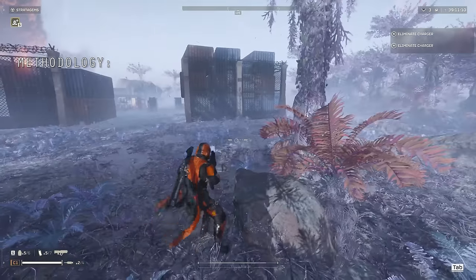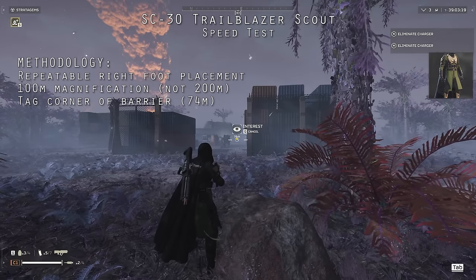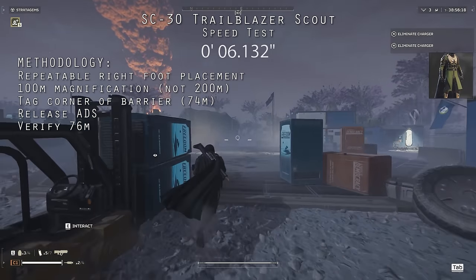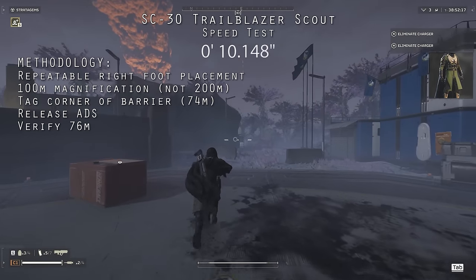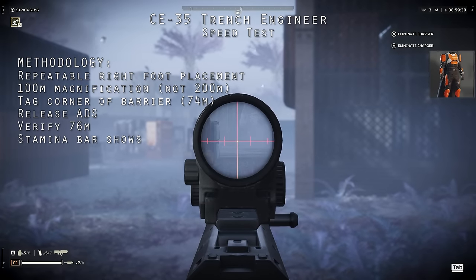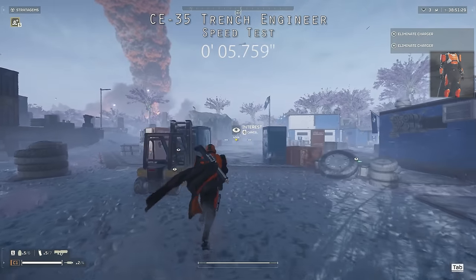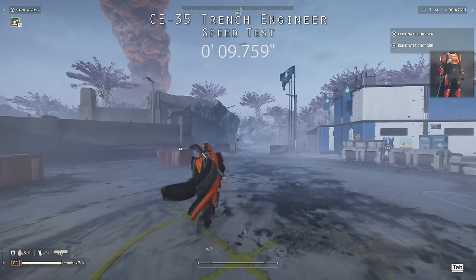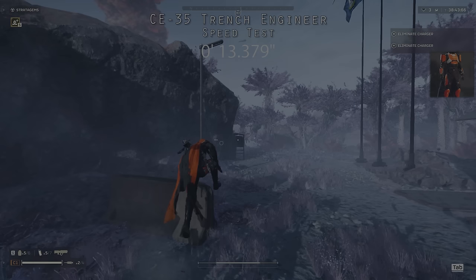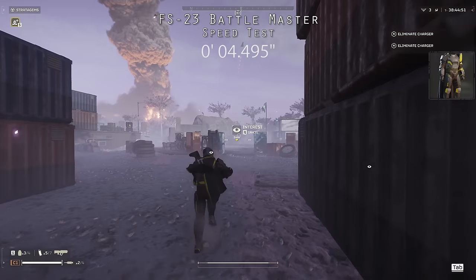For speed testing, I placed my right foot on a specific rock, scoped in with a 200-meter magnification setting on my Liberator to the corner of a concrete barrier ensuring it read 74 meters, released ADS, and verified the distance measured 76 meters. I sprinted to the barrier and hopped over it. The time frame measured is from the moment my stamina bar begins to appear to the point where my right foot is on top of the barrier for the vault. Since this includes a partial vault, the speed in meters per second is likely slightly faster than the values I derived.